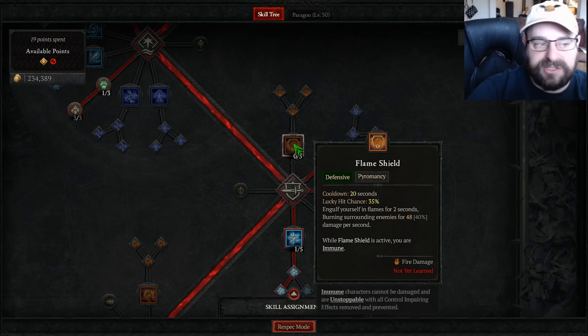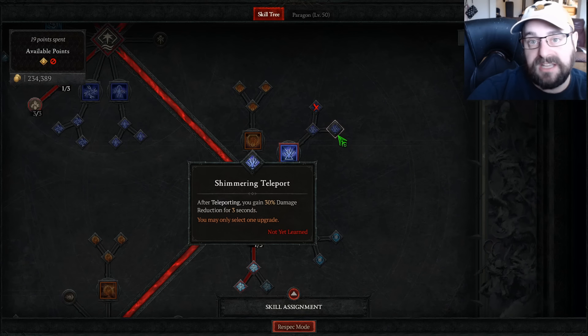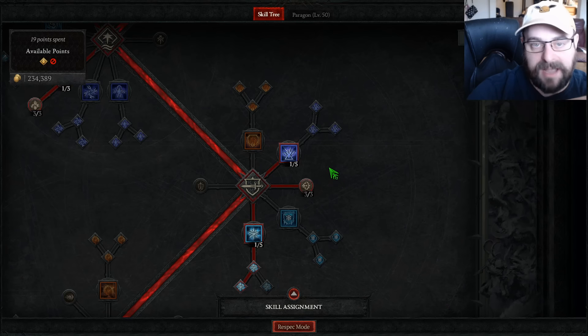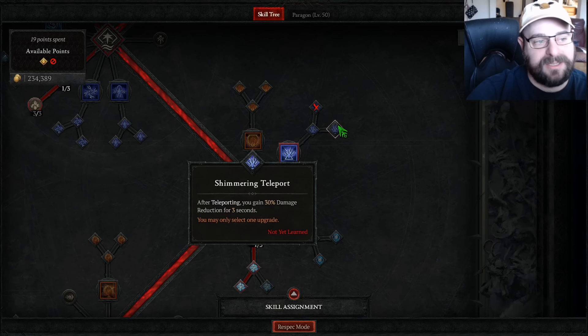I don't have Flame Shield yet because I'm focusing on scaling my damage. If you were a hardcore character, you probably want to grab Flame Shield pretty early, and probably even grab Shimmering Teleport as well for the extra damage reduction. I'm not grabbing those because I'm focusing on damage — I'm a softcore character focused on damage for maximum leveling speed. But if you're afraid of dying on hardcore, definitely grab Flame Shield and definitely grab Shimmering Teleport.